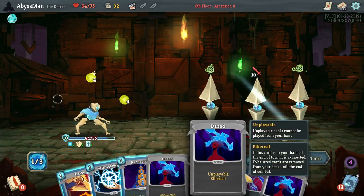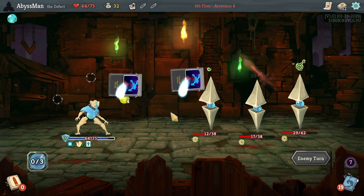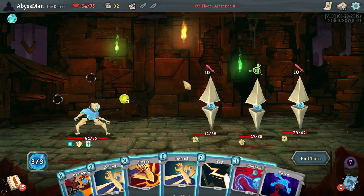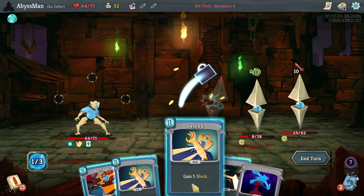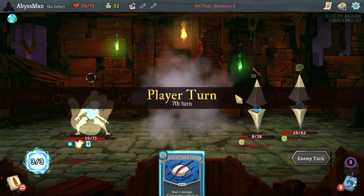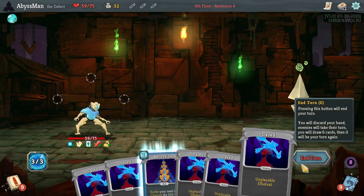Let's activate the defense, use dual cast. Barrage — that can be a useful card. Let's activate dual cast again, and then let's go ahead and strike, so that way we'll only be taking 5 damage. Activate steroid potion so we can kill, and that will be it.